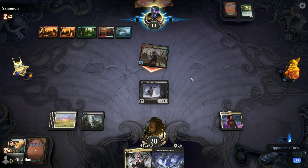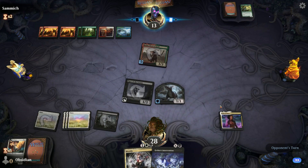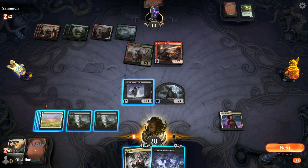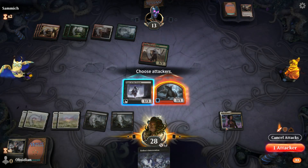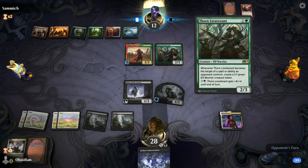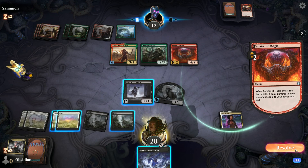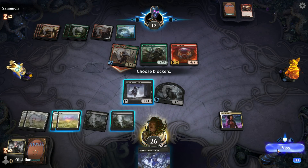Hey, got it — 3 is no problem. Let's make a rat. Ooh, Dracuseth's a problem. It's a good reason to have a Mortify. We'll just kill it. We're going to have to eat some damage from Rada, but we'll make another rat and we've been gaining a bunch of life. I hope it's okay. He's got a bunch of stuff.